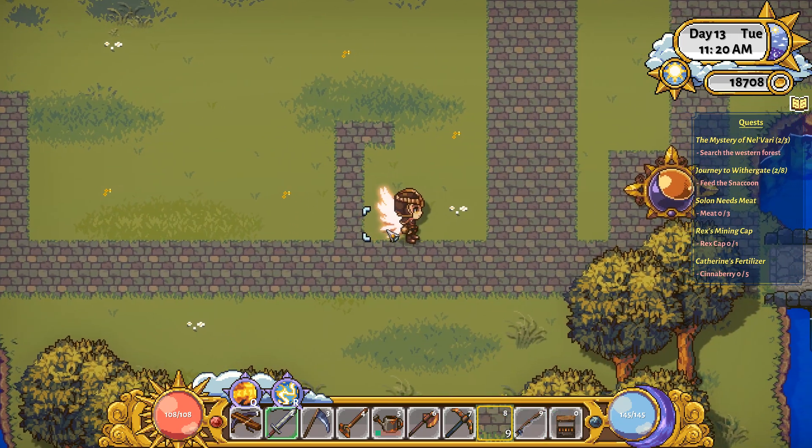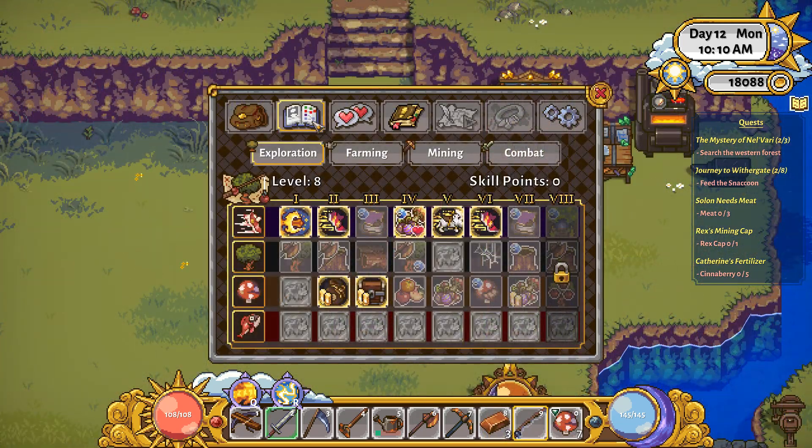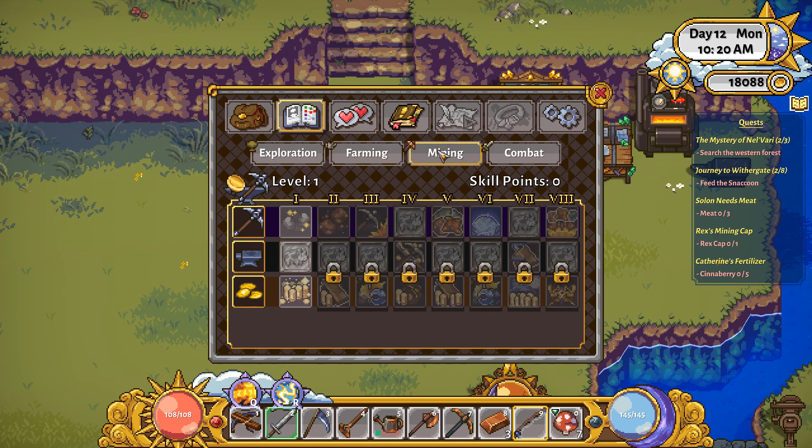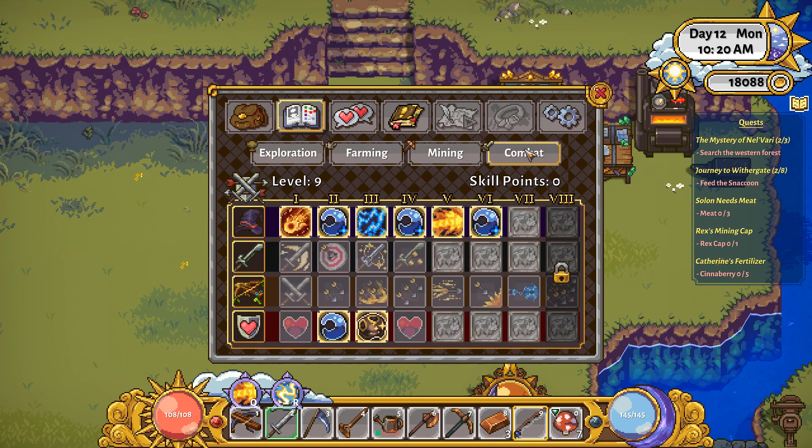You can also get a pet, complete numerous side quests, gain cosmetic items, and decorate your farm as you please. Keep in mind that all of this can be experienced at your own pace and there will never be any urgency to doing any of it.